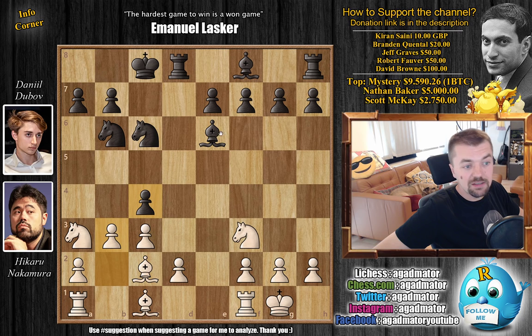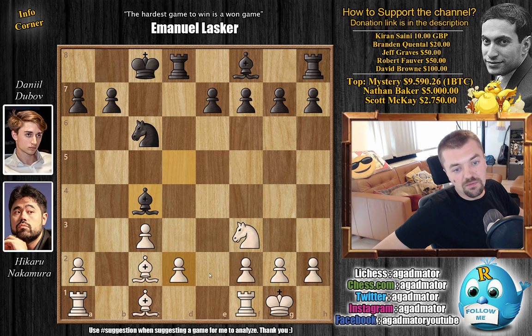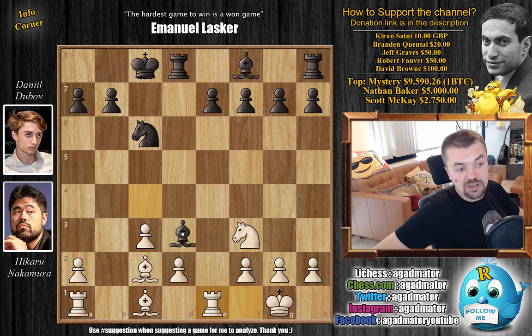Bishop to D5. We have B captures on C4, Knight captures on C4, Knight captures, and Bishop captures. And now Nakamura doesn't go for D4 right away — first he goes Rook to E1. Of course, if you go D4 immediately, you're going to lose the Rook. So Rook to E1. And here, Bishop to D3.